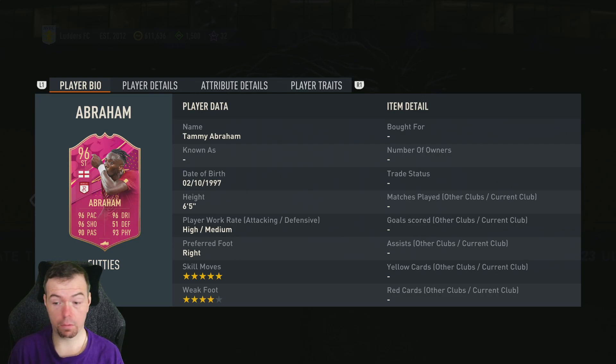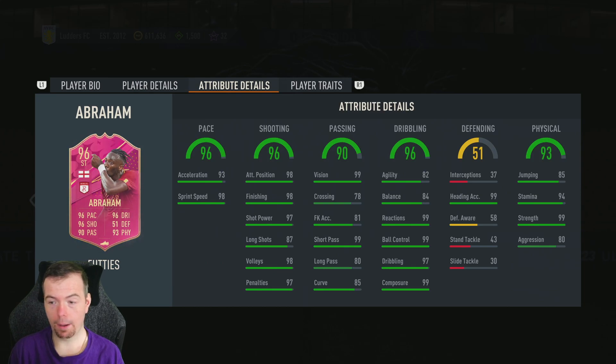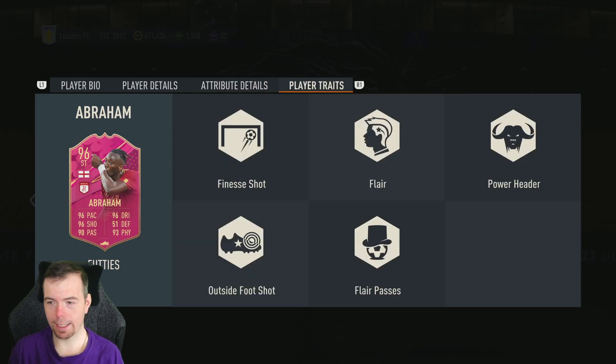I'd like a five-star weak foot on him. 93 acceleration, 98 sprint speed, 98 positioning, 97 finishing, 87 shot power, 98 long shots, 97 volleys, 99 penalties. 99 vision, 78 crossing, 81 free kick accuracy, 99 short passing, 80 long passing, 85 curve. 82 agility, 84 balance, 99 reactions, 99 ball control, 97 dribbling, 99 composure, 99 heading accuracy. Obviously terrible defending stats. 85 jumping, 94 stamina, 99 strength, 80 aggression. Has finesse shot, flair shot, power header, outside foot shot, and flair passes.